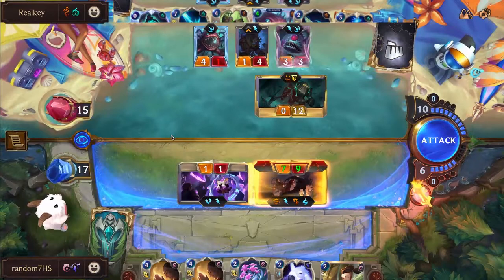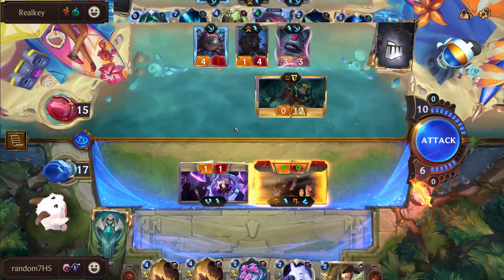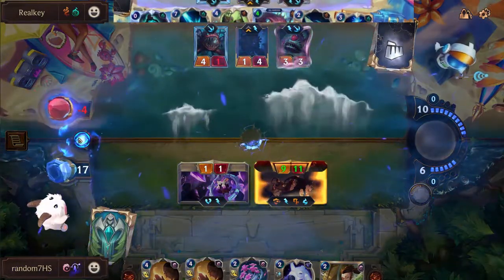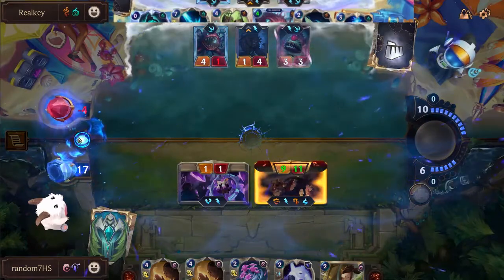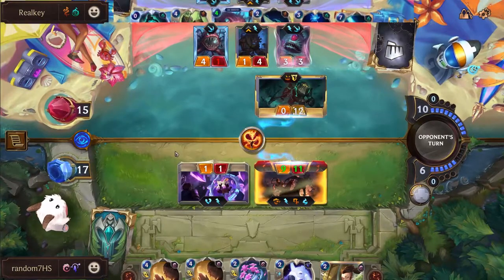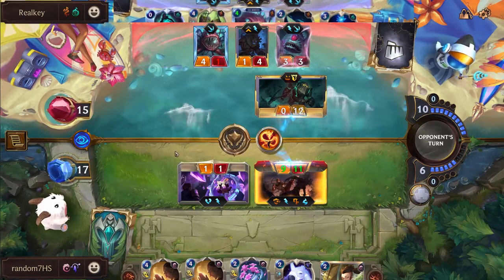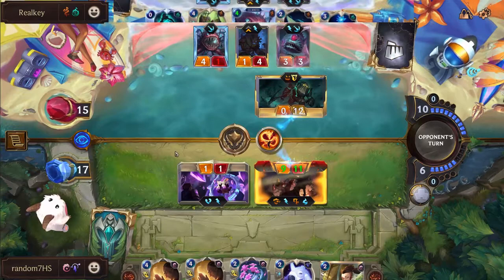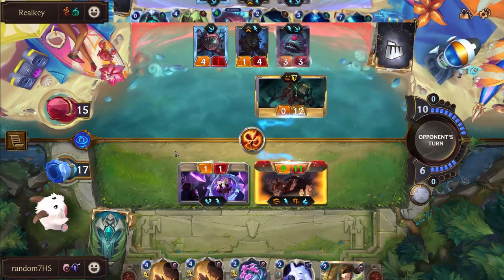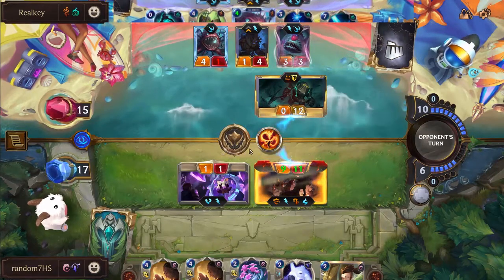'Have more Nautilus, I dare you.' Quite impressive that Real Key was able to live through that first swing. Random drawing into the second Lee Sin at the exact right moment is going to be very hard for Real Key to deal with. Real Key's not dead though - you have Atrocity. You could go Bone Skewer, get it Nopeified, and then Atrocity. But you do have to try to win next turn.